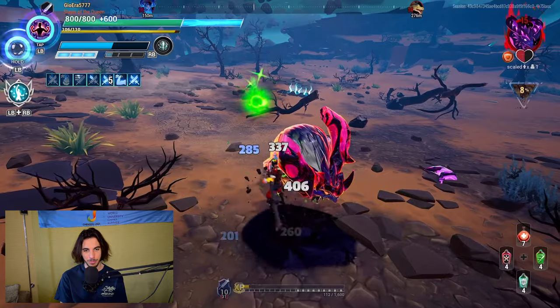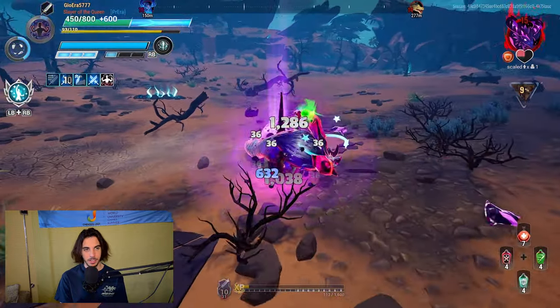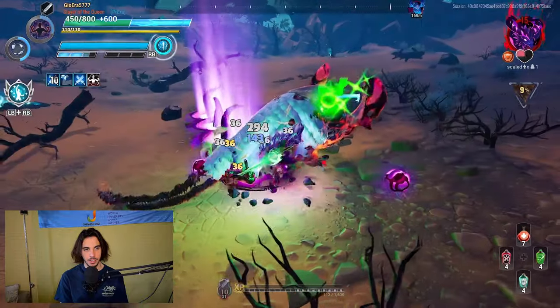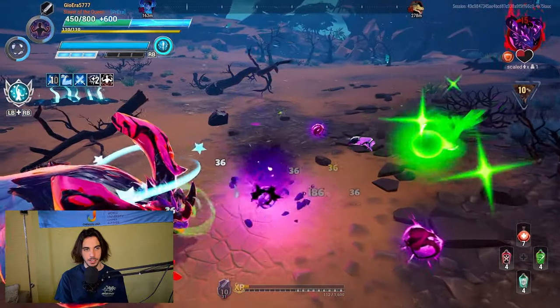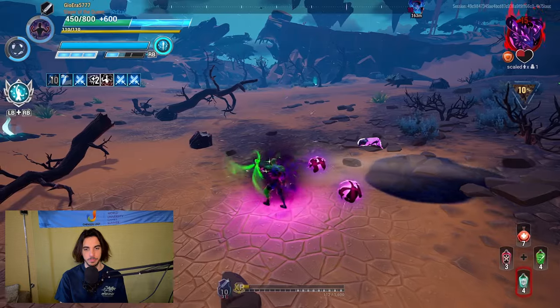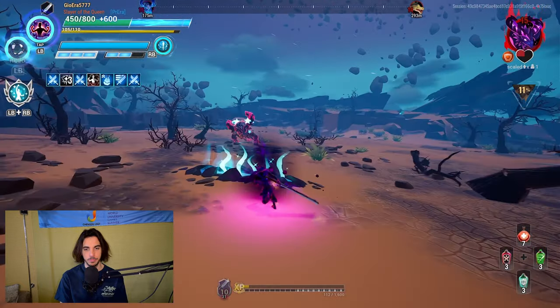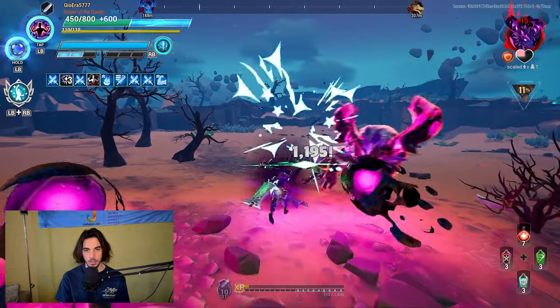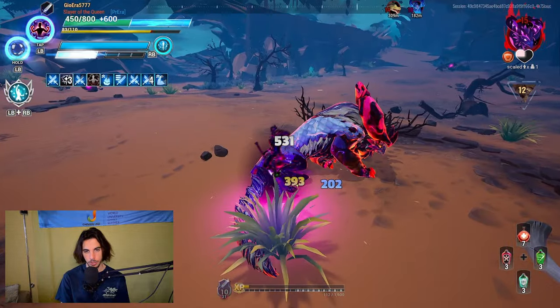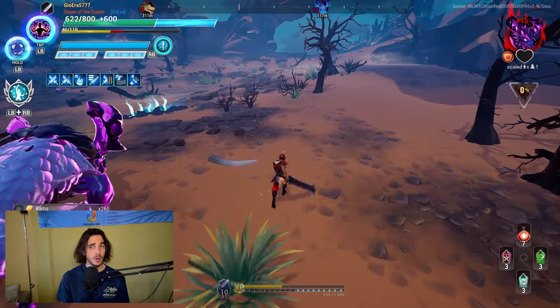That's a very cool interrupt there, very beautifully done. Let's use Revenant. Maybe we can stagger it here. It's going to spawn all the way over there, we're going to follow it. That was a nice stagger there. And there we go — that's the Koshai down. We move on to Boreus next.